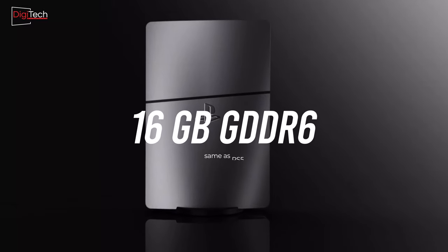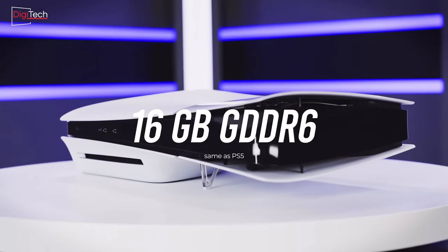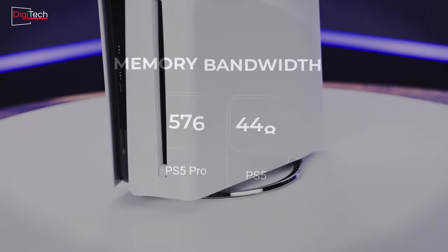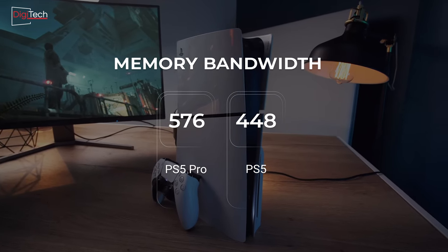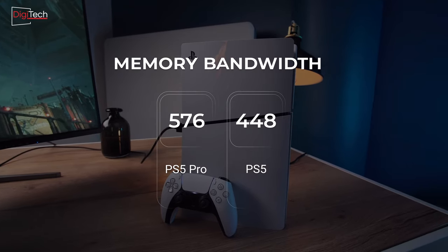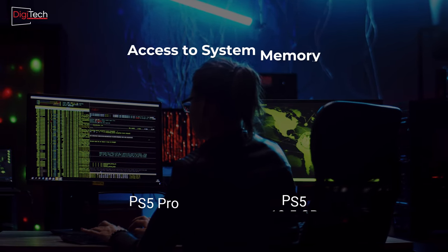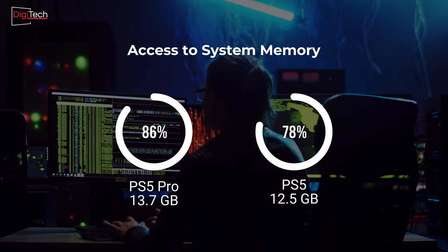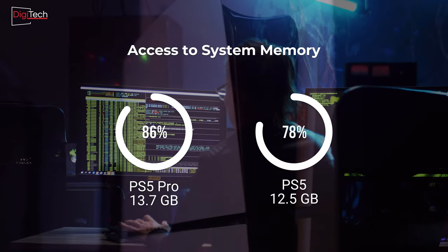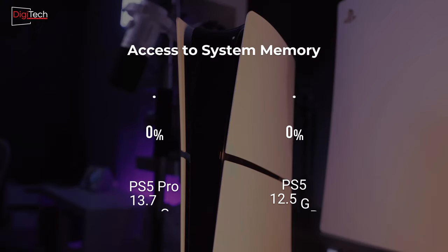The PlayStation 5 Pro will continue to use 16 GB of GDDR6, the same as the regular PlayStation 5. However, there are two notable upgrades. The current PS5 has a memory bandwidth of 448 GB per second, whereas the Pro could feature up to 576 GB per second of system memory — a substantial 28% boost in performance. Additionally, developers will have access to more system memory overall; games on the PS5 Pro can use an extra 1.2 GB, bringing the total available to 13.7 GB, compared to the 12.5 GB allocated to games on the base PS5.